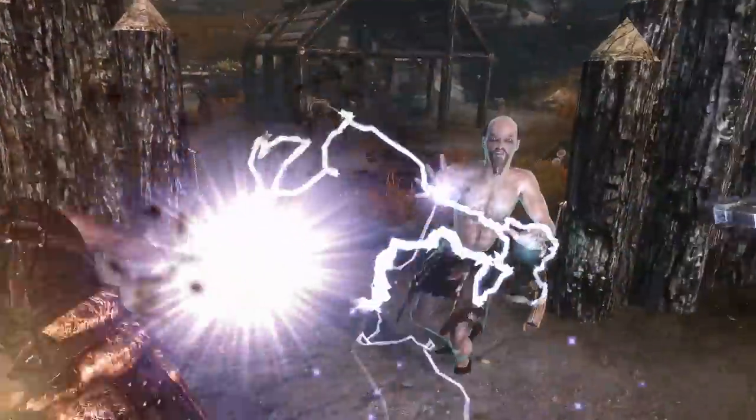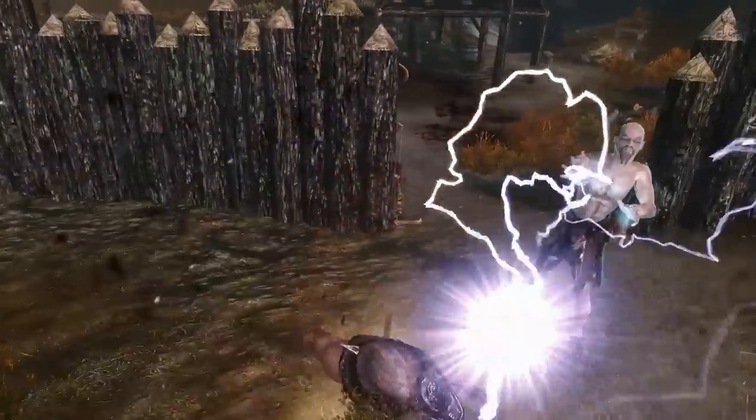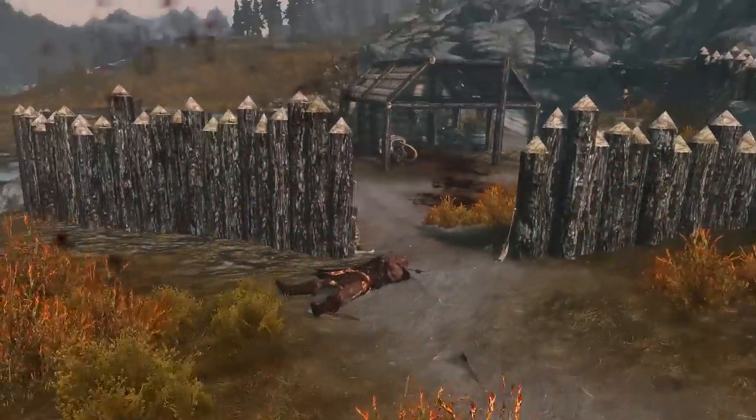You'll notice that mages will use the best and most effective spells in battle, and they'll also switch between a wider variety of spells mid-combat depending on the situation. NPCs will also use their daily racial abilities if they feel it'd give them the advantage in combat.